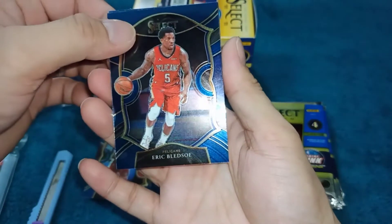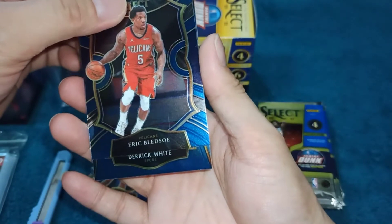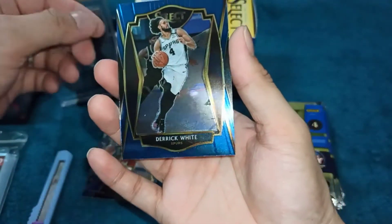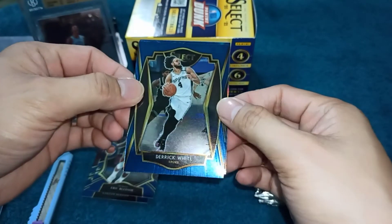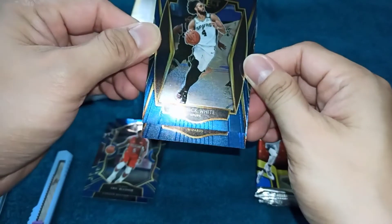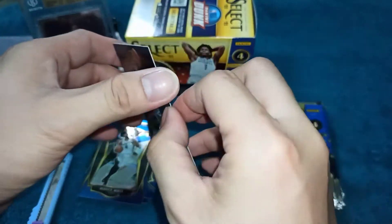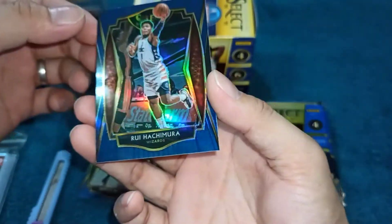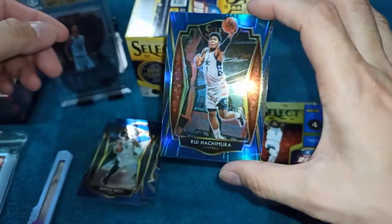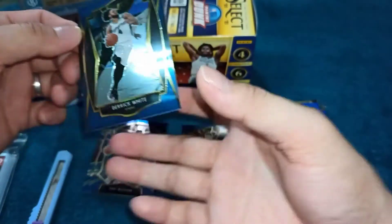So ang ating third card, si Derrick White ng Spurs — base card lang din siya. At ang ating last card, si Rui Hachimura ng Wizards — Premium Level! Ganda mga kalodi, Premium Level ni Rui Hachimura. Bukod natin siya. So tatlong base card tapos isang Rui Hachimura. Lagyan na natin si Rui ng sleeves para safe yung ating Rui Hachimura card.